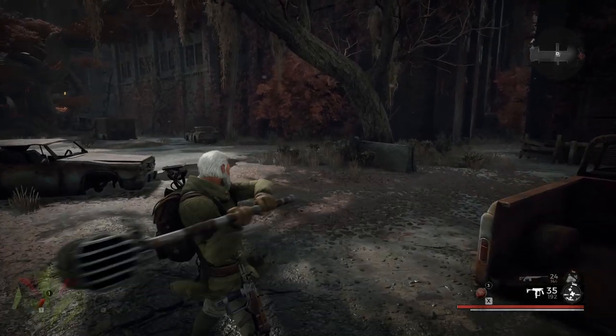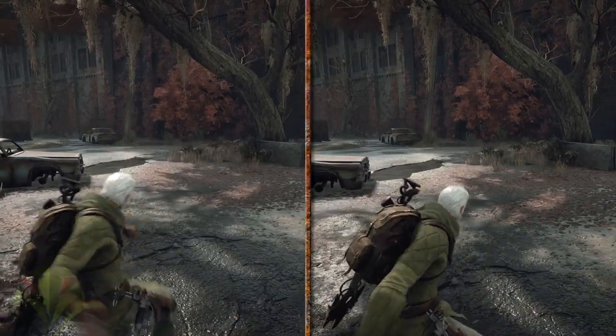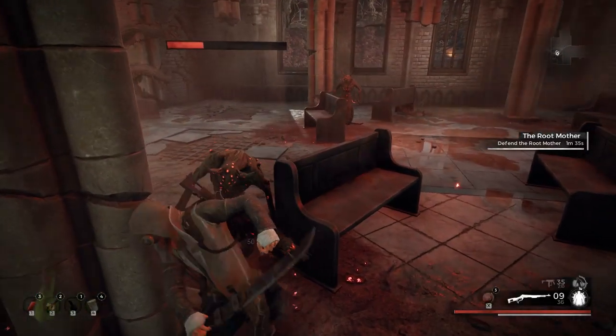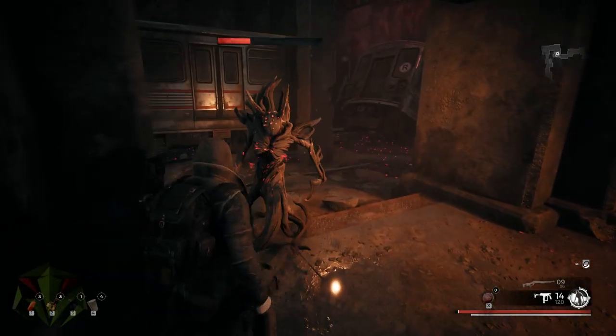For instance, each weapon has a primary combo of three attacks in a row before restarting the combination. Attacks have two different versions: normal swings with a quick button tap, or charged harder-hitting swings with a button press and hold. Normal and charged attacks can then be intermingled for any and all attacks in the three-hit combo string.